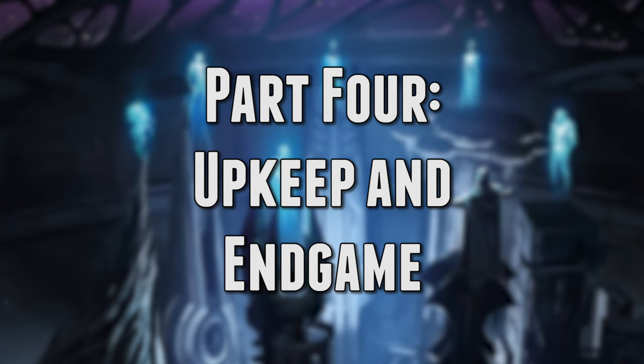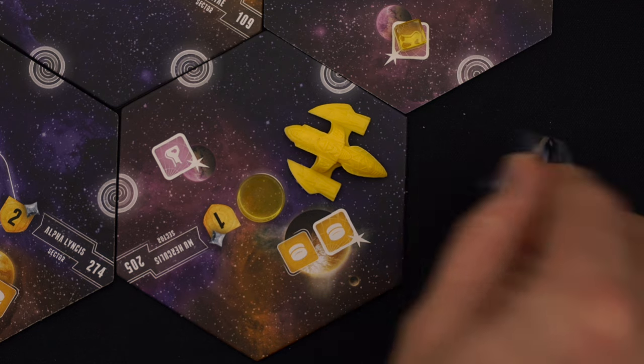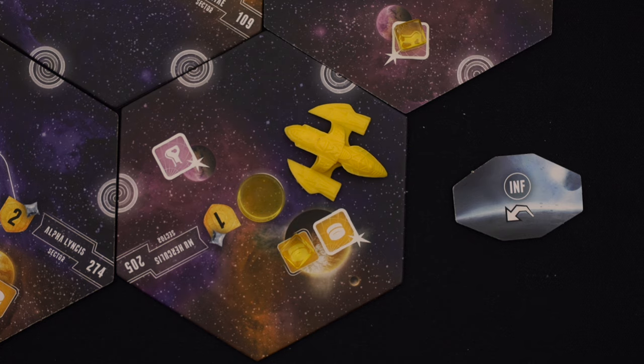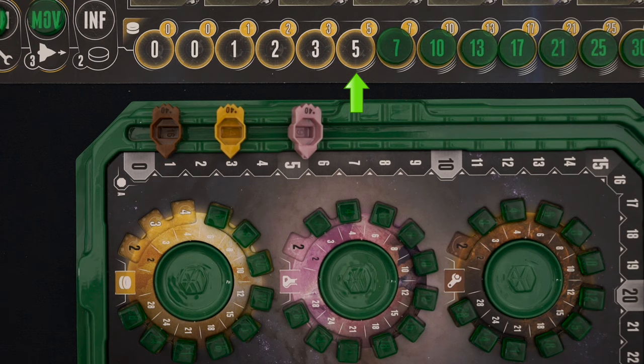Up next we just have some admin to do, and then we'll figure out who wins. We've taken a ton of actions, gotten in some cool fights — and oh god, we owe how much money? You can take as many actions as you have influence, but the bill really hits you in the upkeep phase. At the beginning of upkeep, you may use any remaining colony ships to send population cubes to vacant spots you control. Unlike during the action phase, you can't send your people to sectors with enemy ships in them. We look at the rightmost empty space on our influence track to find out how much we owe — in this case, 5 credits. Looking at our resources tray, we make 4 credits per round, so we really only owe 1. Easy as pie.